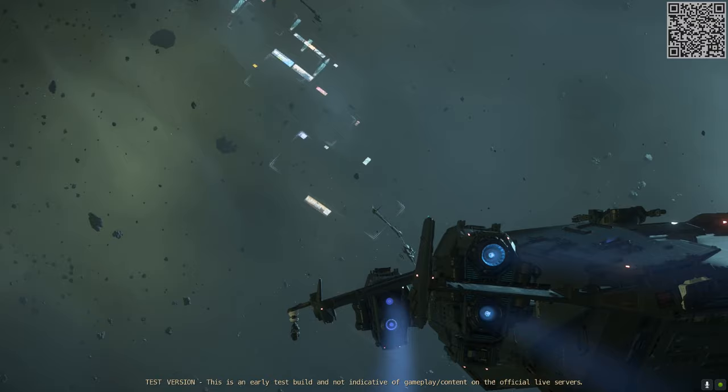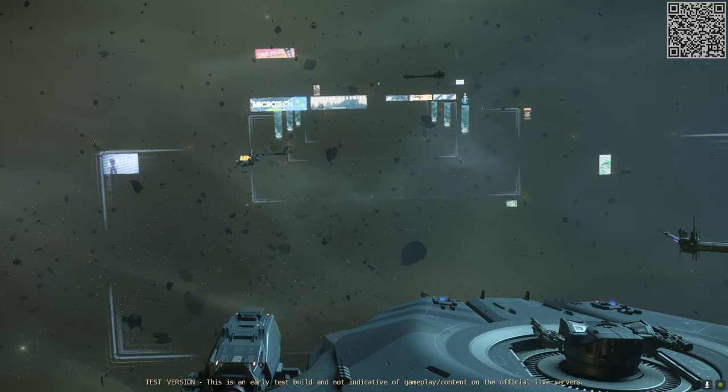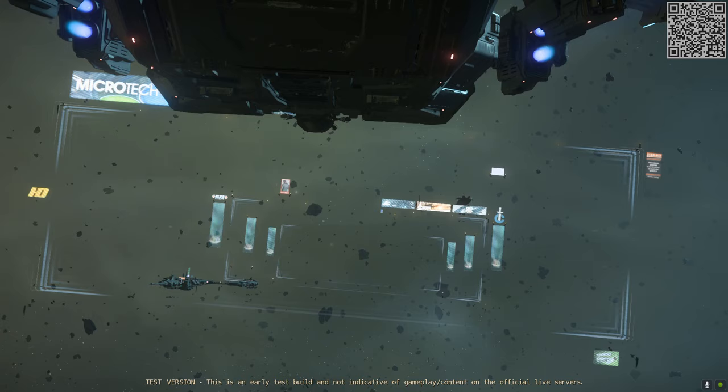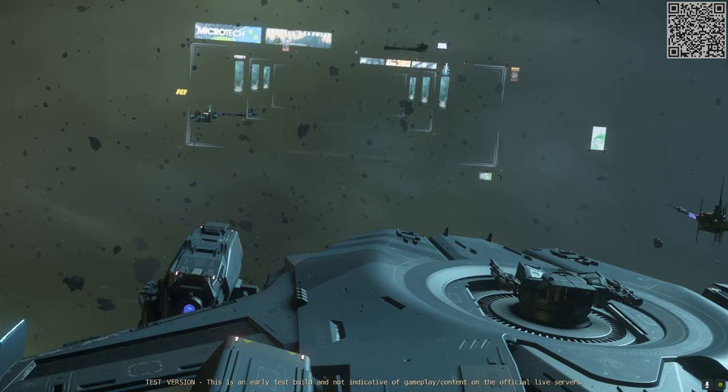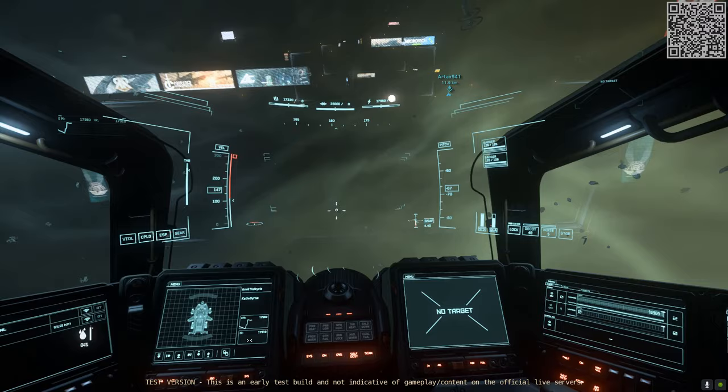The jump point infrastructure out here is much more limited than the other two — only a handful of structures surrounding the approach lane. The Magnus jump gate seems to have a lot less structures around it, possibly because it may not be heavily used. It's a cool location, of course, but it's just not as appealing as the other two jump points in my opinion.